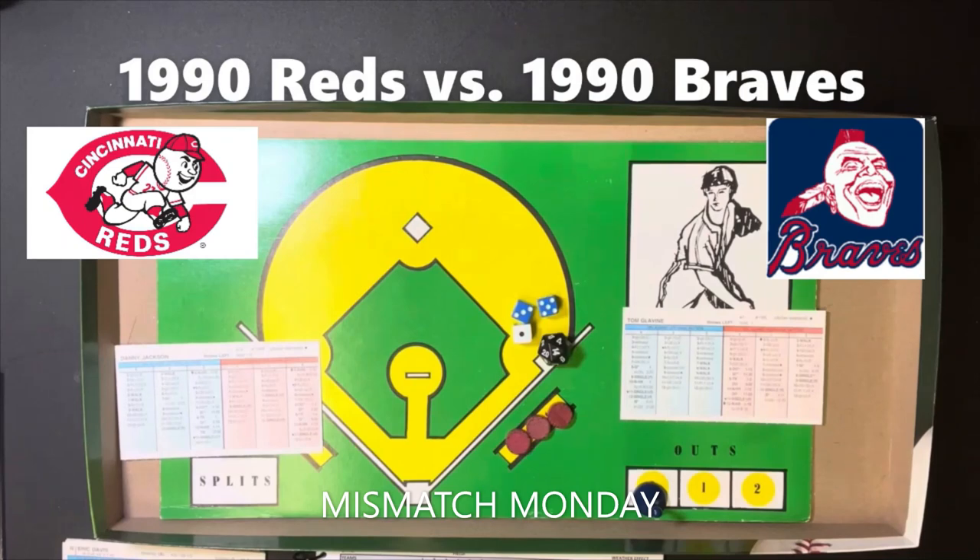Today's pitching matchup: the Reds are facing Tom Glavin. We are in Atlanta. The park effects in Atlanta are single is 1-14 for both left and right, and it's 1-11 for home runs for both left and right. The Atlanta lineup is facing Danny Jackson of the Reds. With all of that out of the way, we are going to get into the Reds lineup, and I'll get to the Atlanta lineup when Atlanta comes up.